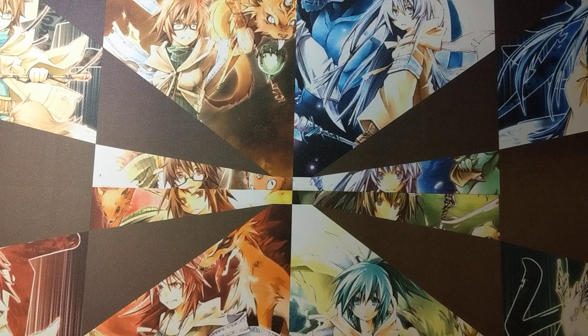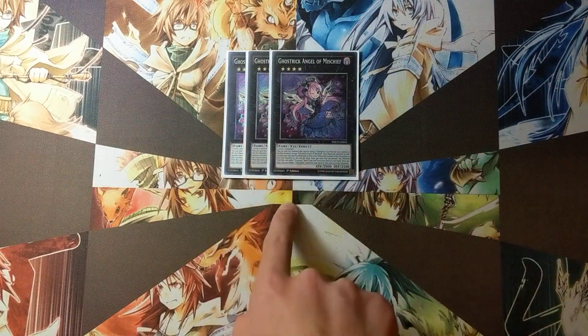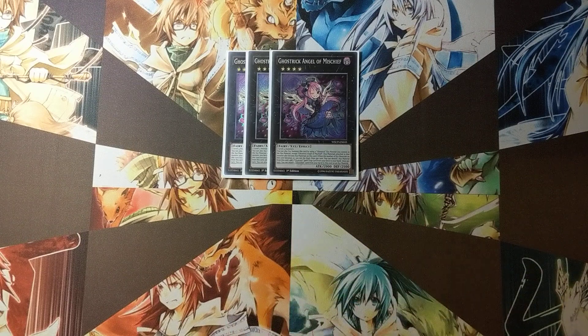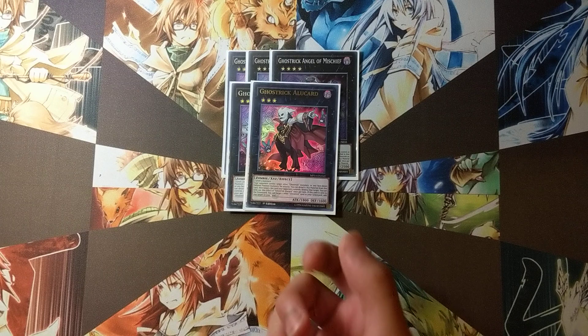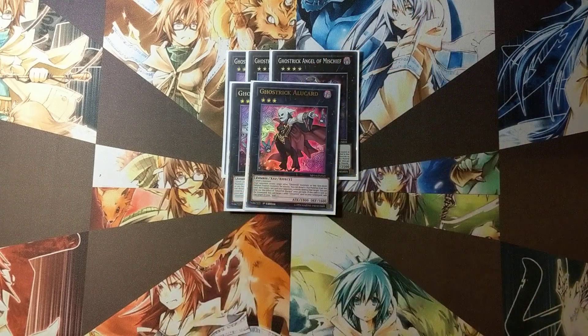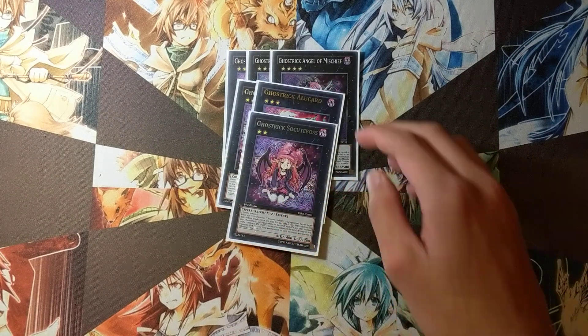On to the extra deck. Three copies of Ghost Trick Angel of Mischief — searches for any spell or trap in the deck, which is really nice. 2000 attack beater that lets you hit your opponent over and over again, which is basically how you win the game. Two copies of Ghost Trick Alu — lets you pop a set, floats when it hits the grave, helps you get into Mischief, and gets back your resources.